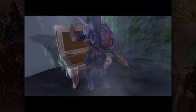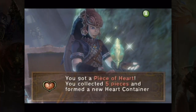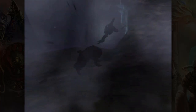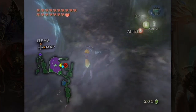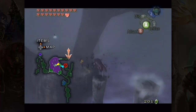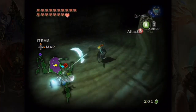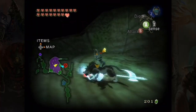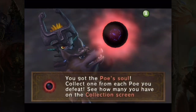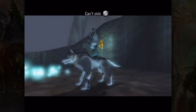We have a chest right here which we open up to get ourselves a heart piece — that's actually another heart container. We are at 18 now, and we only have five more heart pieces to go in the game, with one more dungeon that has a heart container at the end. After doing a few more mini jumps and grabbing this Poe, we are done with all the 100% stuff we needed to get. We're off to the next dungeon: Palace of Twilight. We need to warp to the Mirror Chamber to do that.